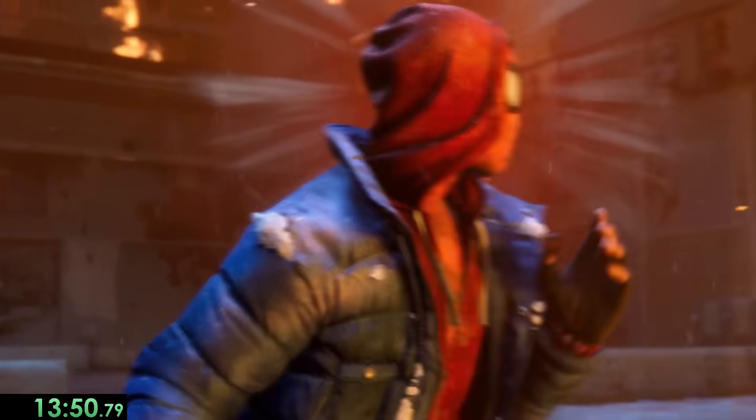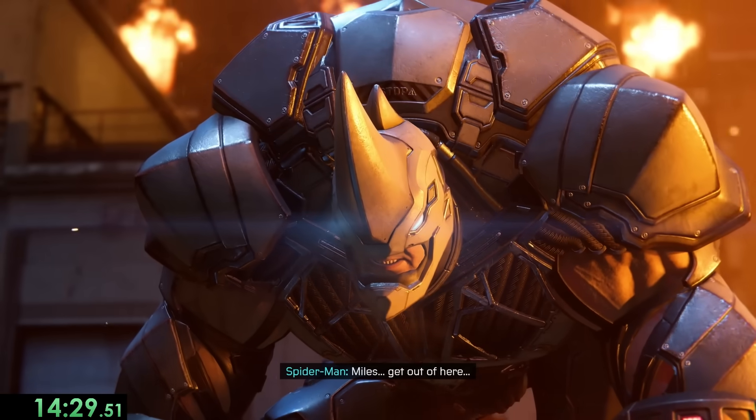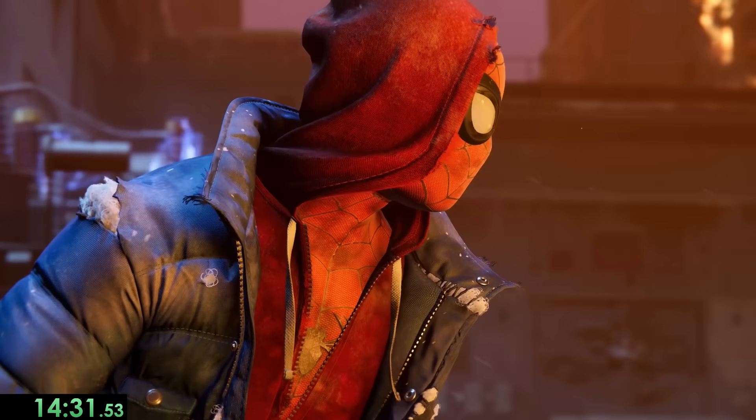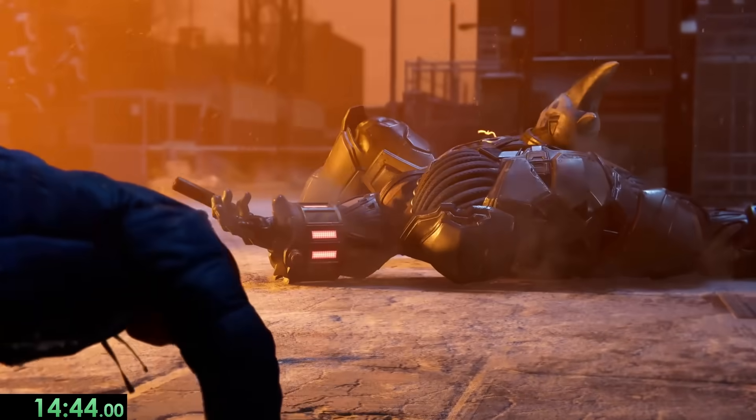After beating up all these guys, we get our next cutscene where we see Peter being defeated. He tells us to run away, but that would make for a pretty sad start to the game, so instead we try punching Rhino, and learn that we have bioelectricity powers, which are later named Venom. So that's cool.